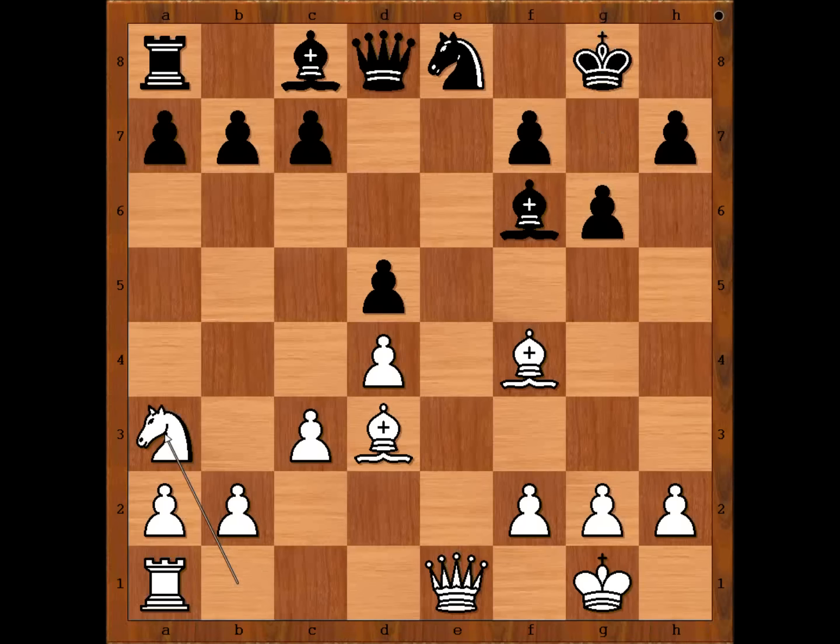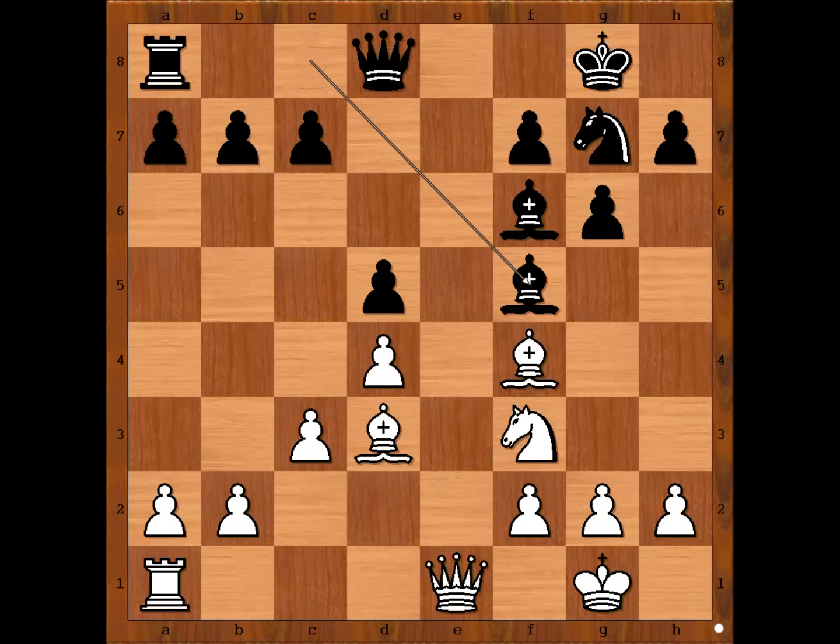Knight to a3. Knight to d2 looks more natural, but the game would continue: knight to g7, knight to f3, bishop to f5, bishop takes bishop, knight takes bishop — it is about equal.